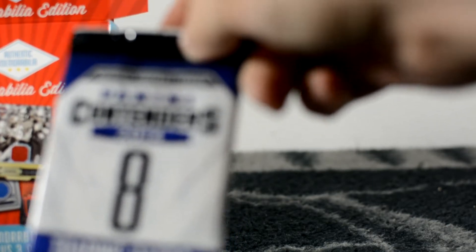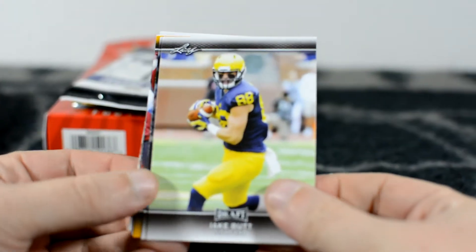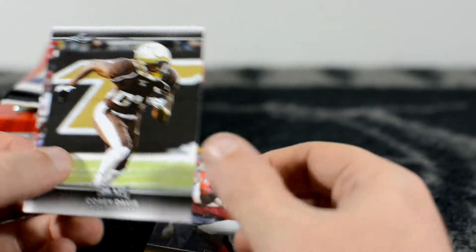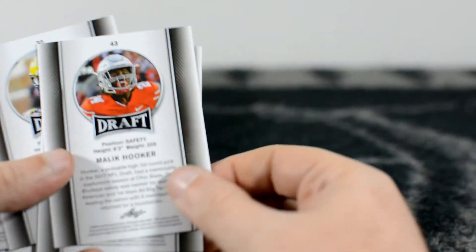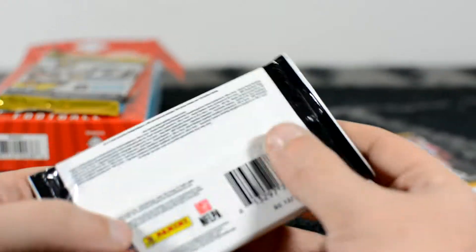2014 Panini Contenders — you can actually see through it and see what the first card is, a receiver wearing number 87. Pack number two is 2017 Leaf Draft, and pack number three I'll leave that relic in there. Let's open up the packs. I don't really care for these cards — sometimes when I wasn't doing a video I wouldn't even open them — but Christian McCaffrey, James Quick, Corey Davis.